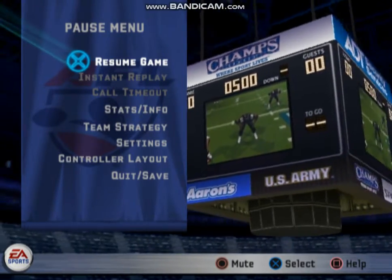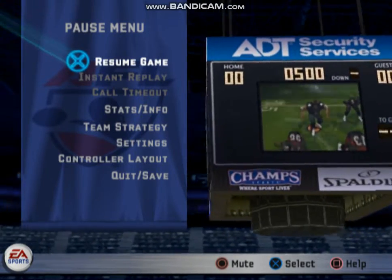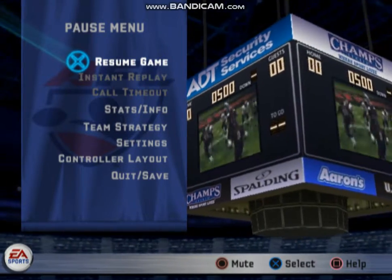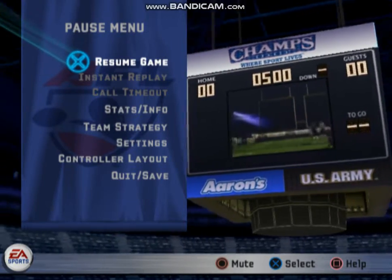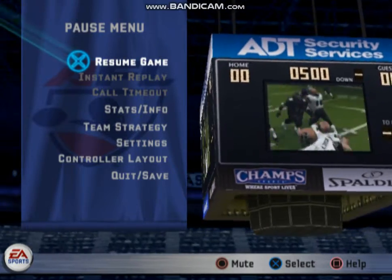There are two linebackers in the AFL: the Jack and the Mac. They must line up on the right or the left based on the tight end and the offensive formation. Only the Mac linebacker can rush to the quarterback on a blitz in play without first being released from the box, and he can only rush on either side of the center, never around the end.